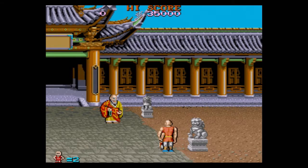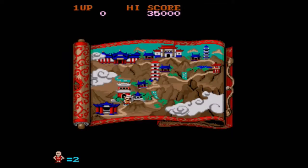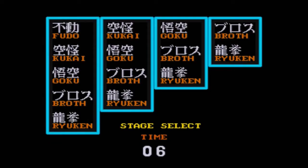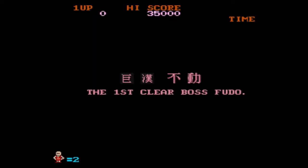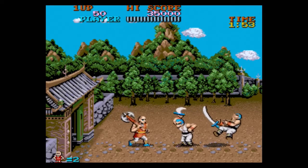So we are also a monk. Rescue them from his evil clutches. I didn't see who we were fighting, but that's okay. We can go to Fudo, Kukai, Goku, Broth — like chicken broth — or Ryuken. I guess we're going here because we ran out of time. This is a game where you really have to go quick. Time to fight Fudo and kill the blue hairs.